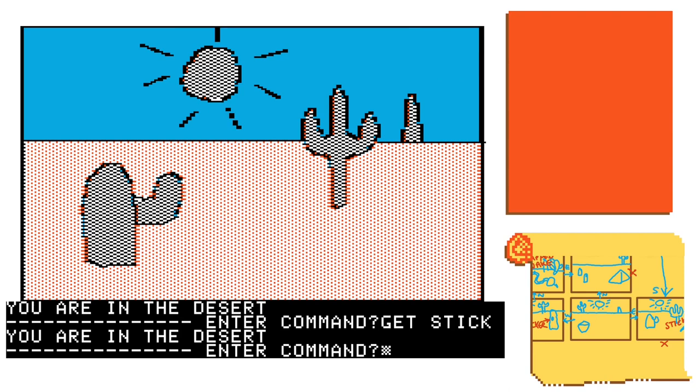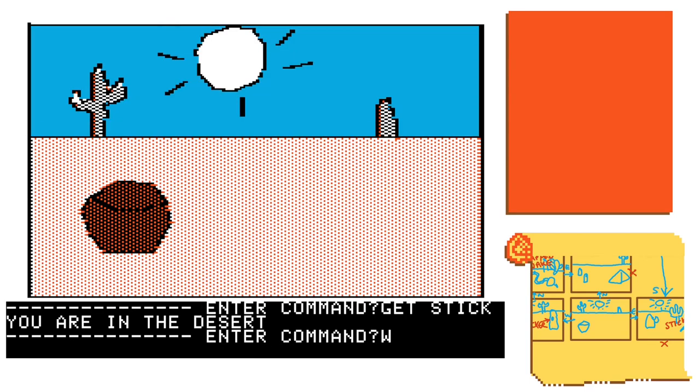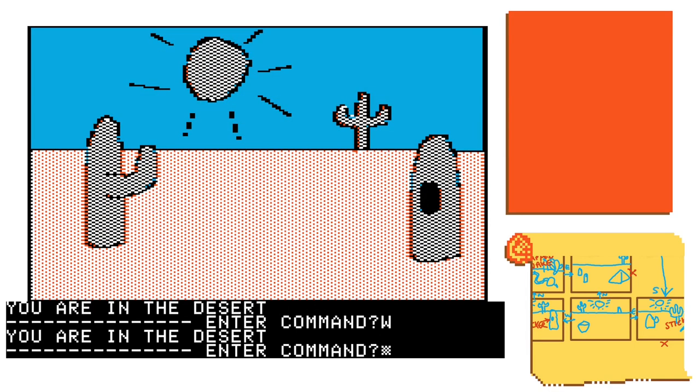The eager-eyed and keen of memory among you may realize that the stick is an item we never had cause to use throughout our adventure. I think it might be the only item we didn't have cause to use, which is interesting, and that may be addressed soon. But first we're going to look in a hole in a cactus.